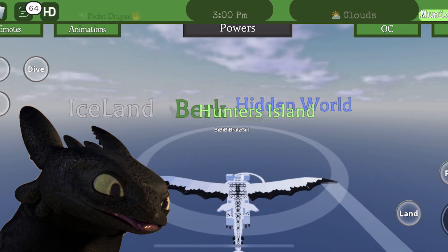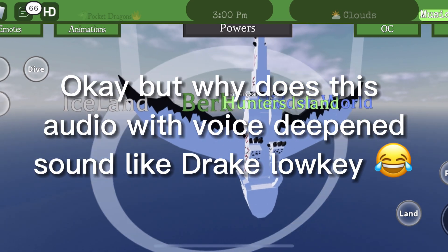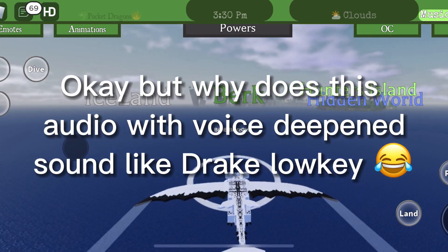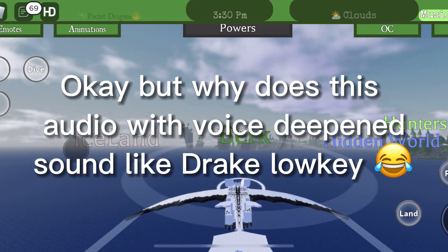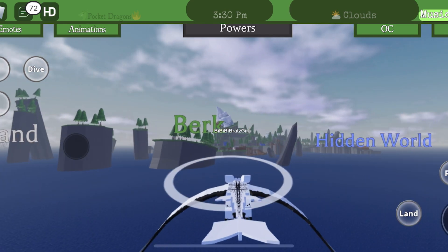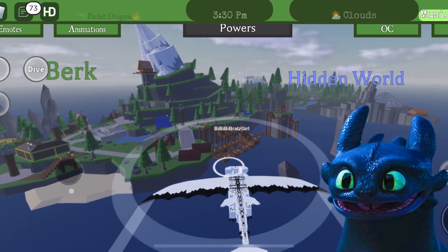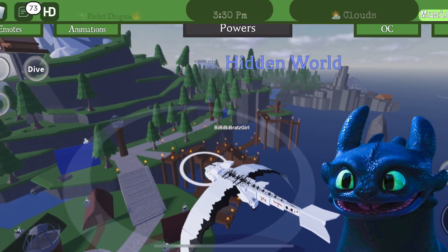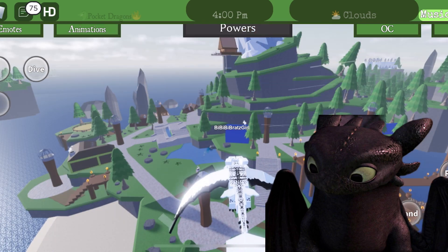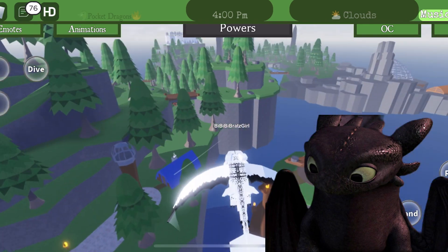We're gonna go to Berk now. It might take a few minutes to get there. This is Berk! It looks like a Roblox game, because it's a Roblox game, and that's why it looks all Lego-y and Roblox-y. It looks really tiny, but let's see what they have on this little island. They have the little docks where the ships are.